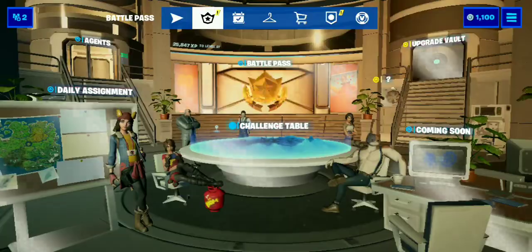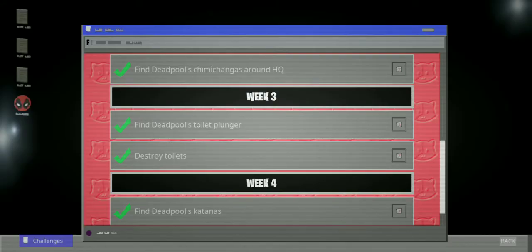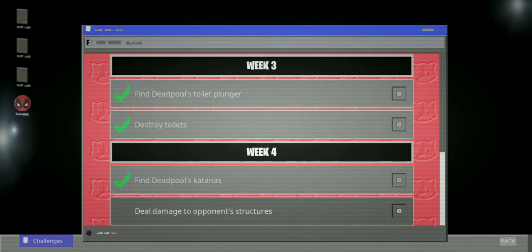Let's go back and see if that's all of them. We go back in here to our computer — find all. It says deal damage to opponent structures.